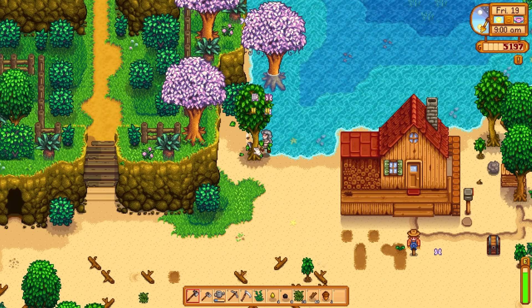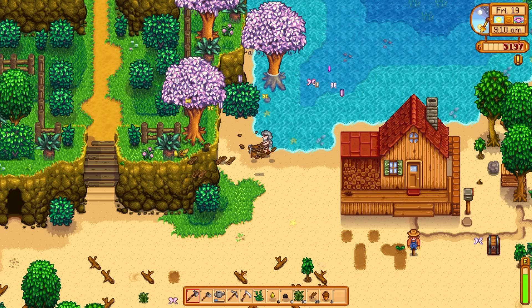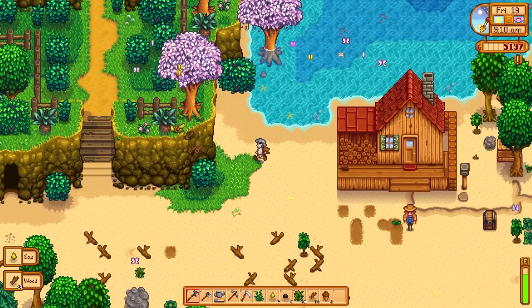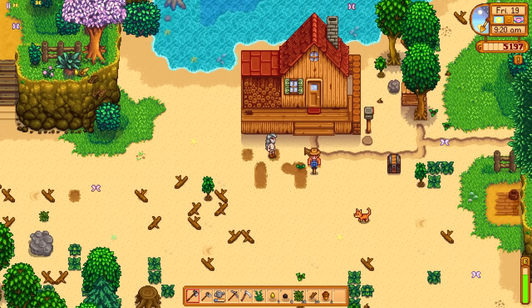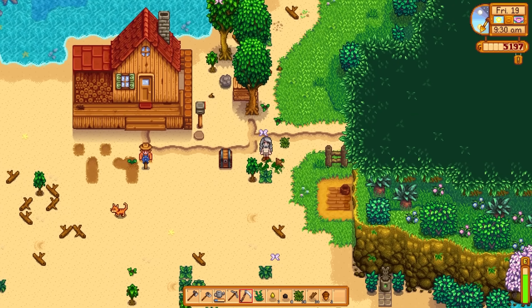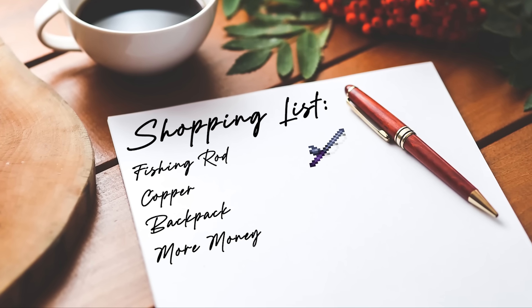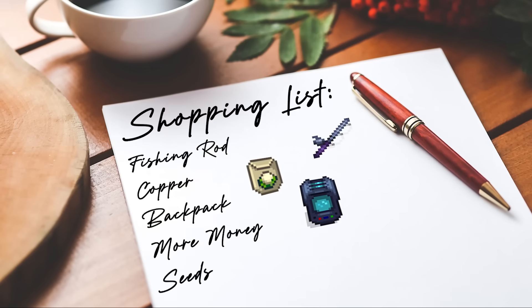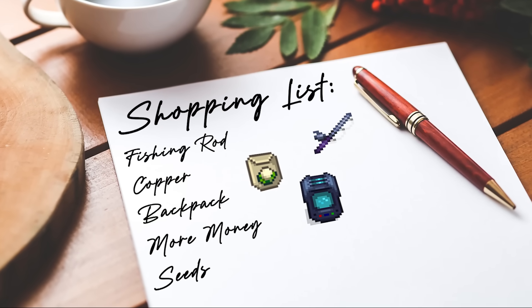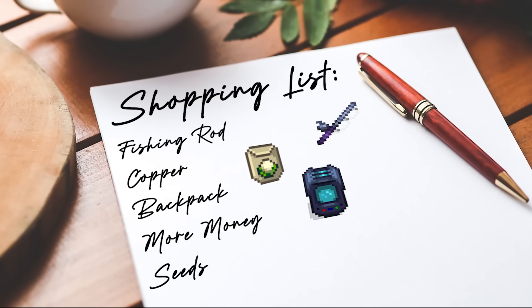We learned last time that selling trees gets you a ton of money — well, more money than any other method so far. My overall plan is to allow Hermit to leave the farm once a year, so I'm trying to get as much money as I can now. My shopping list includes a fishing rod, copper for making tappers, a backpack, a 25,000 donation for a duplicating machine, and anything left over spent on seeds. I need about 30 to 40 grand by the end of year one without leaving the farm, which seems like a tall order.